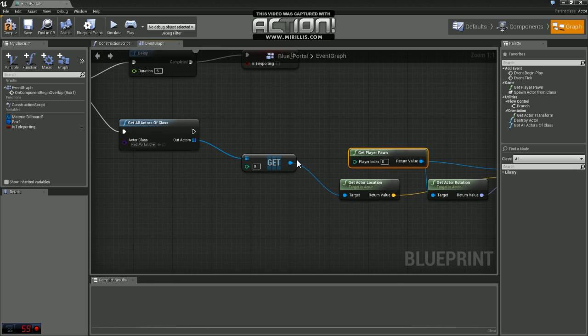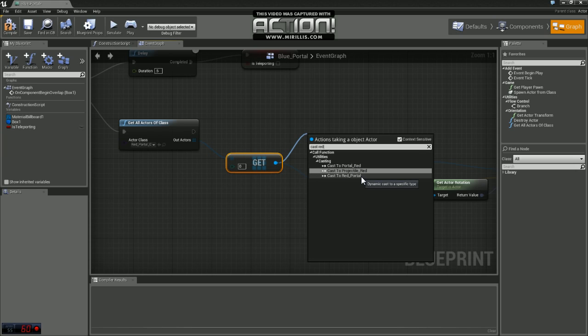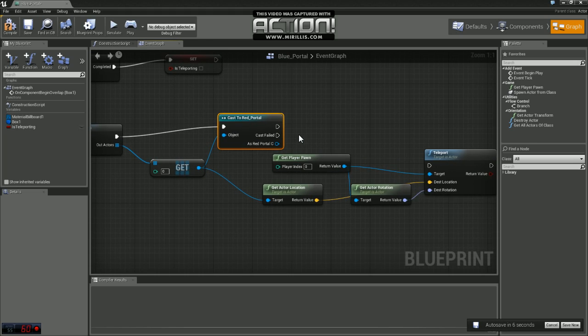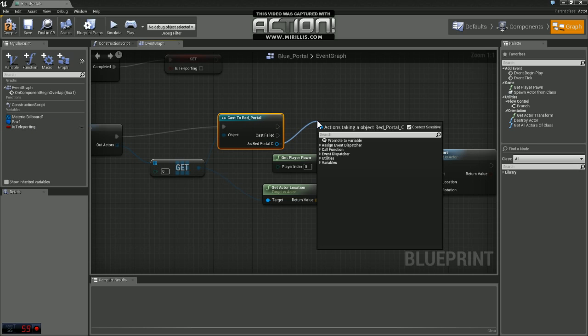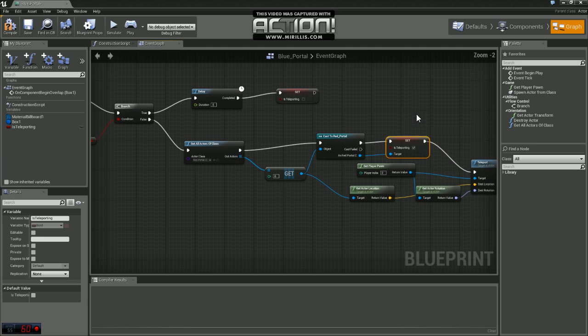Going back to where we're getting the actors of class, we're going to come off of there and choose Cast To Red Portal. The reason we're doing this is we need to change a variable in that blueprint. The Red Portal blueprint is basically identical and has the same variable called Is Teleporting. As Red Portal, we want to set Is Teleporting to True — put a check mark in that box — and plug that into Teleport.